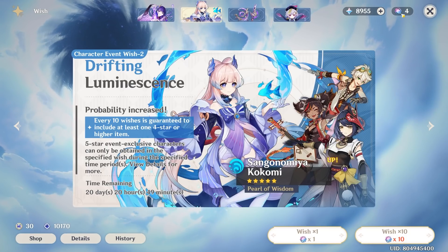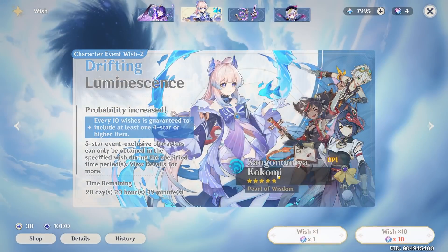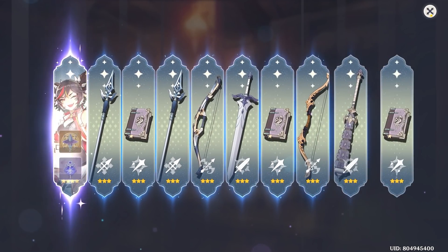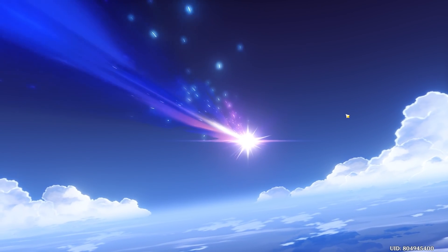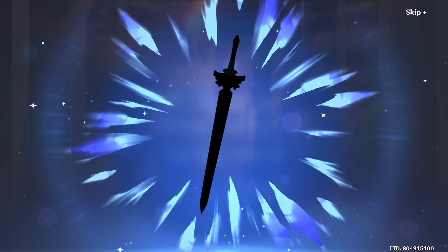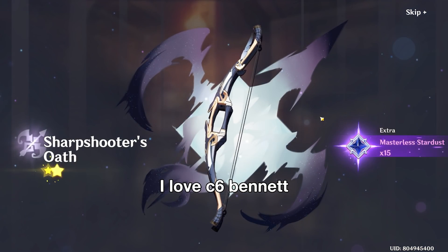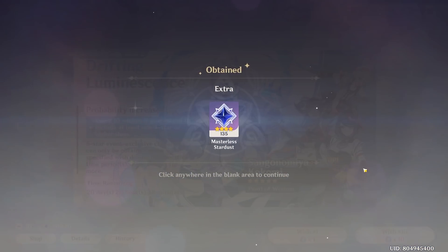Now we're going to be pulling for Kokomi. I don't have her in my archive as I showed before, so let's start. We got to hit the 50-50 since I got Yoimiya last time. First up we got Xinyan, Xinyan. Next, 4-star again. I'm not sure how many pulls in total I've done, like from the past as well, from the Yoimiya banner. Bennett — C6 Bennett. I love C6 Bennett.